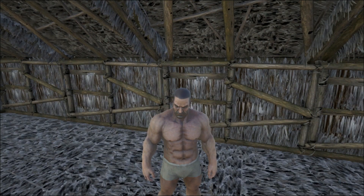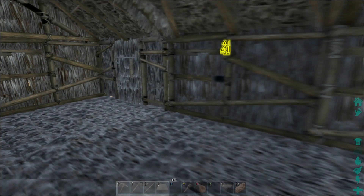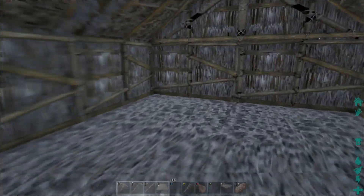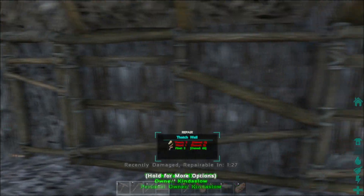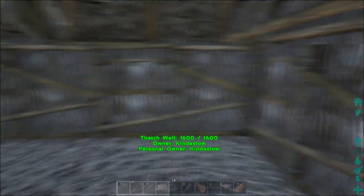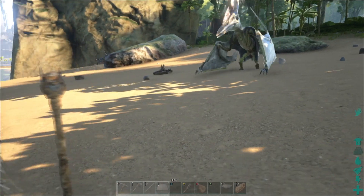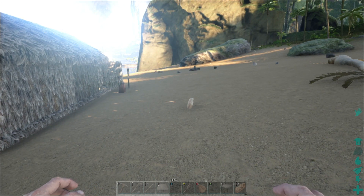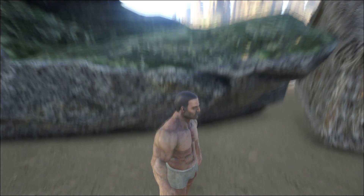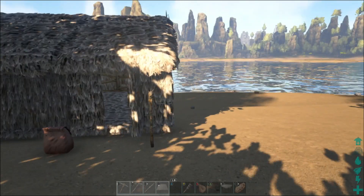Hello guys and welcome back to episode 2 of my Ark Survival of the Fittest on Xbox One series. I logged in to make some changes to the house and do some things off camera. When I went to the forest to farm some hide, a level 145 Dillo attacked me and I ran back to the house. He actually killed me once, so I don't have any clothes, weapons, or anything. I got killed once, respawned next to the house, and he came after me again.